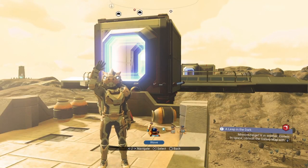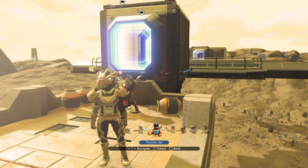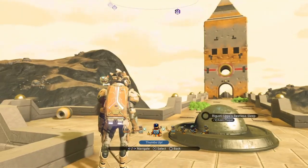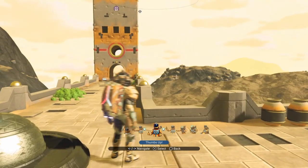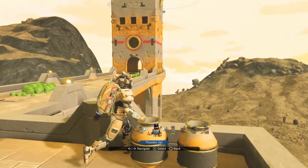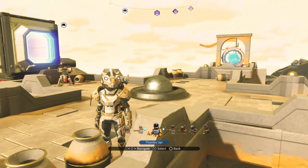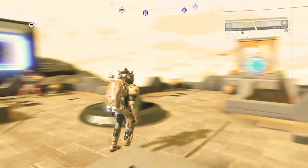Well howdy ho there chums, it is I, Captain Stephen Eggso! We are on my desert dune bug planet in creative mode. You can see all the dune bugs over there — look at them! There's loads of them, loads. I'm infested with dune bugger creatures.